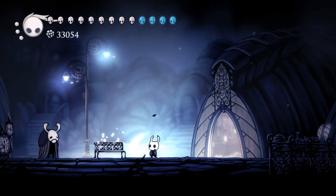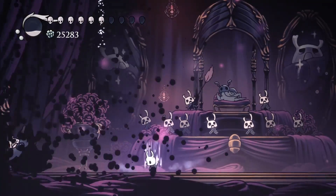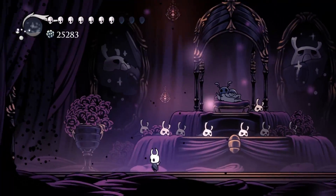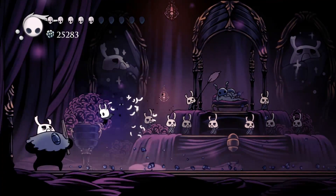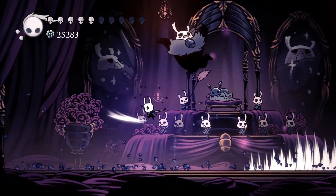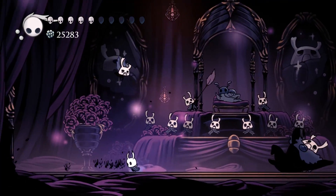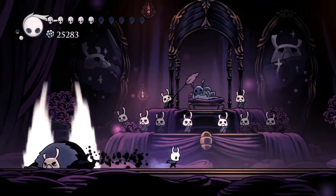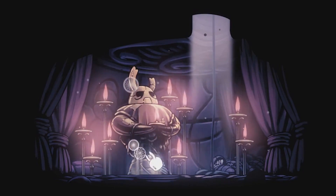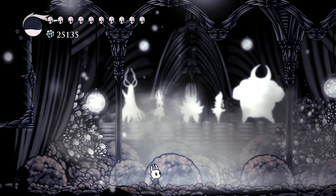Lifeblood Core and Grubberfly's Elegy is also good here because it allows four or five extra hits before the charm's effect is nullified, since the elegy charm only works at full health. Defeating the Gray Prince initially gives 300 dream essence, but you can fight him multiple times — with each fight his health increases and his attacks deal an additional mask of damage. Defeating him 10 times gives the statue a rich golden appearance.